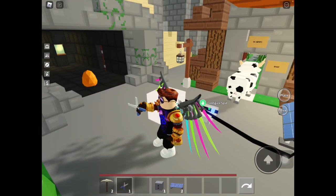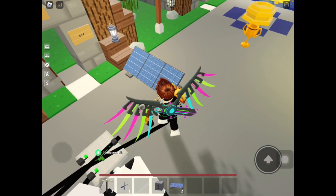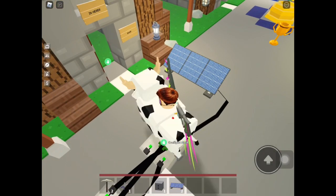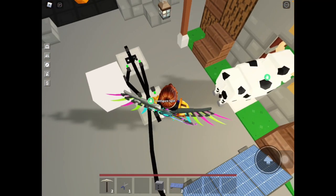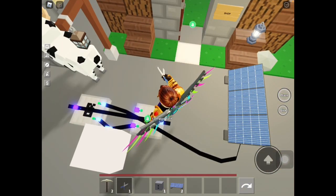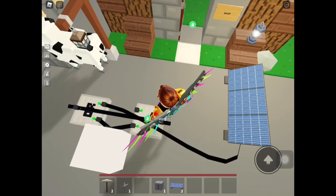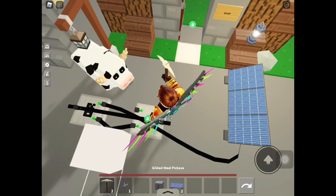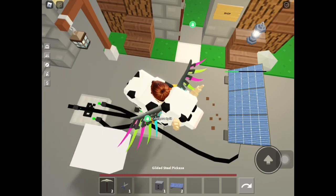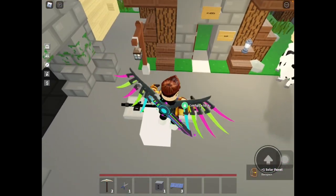And as you can see, the LED is lighting up. But I did say infinite power, so all you need to do is press the splitter and make sure that the left hand side is 90 and the right hand side is 10. And now all you need to do is to mine away the solar panel. And there you go — the LED is lighting up without any power source.